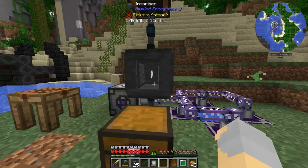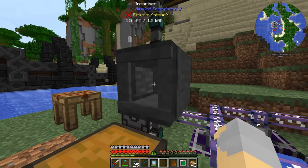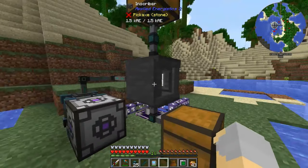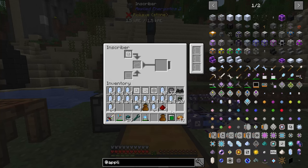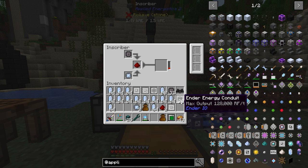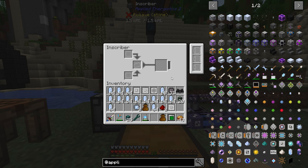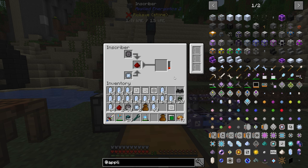As soon as these are all done — that appears to be the last one right there — do the press. There we go. This you can automate eventually by tying other things into it, and eventually we will. But for the moment, I'm just going to do one of these to make our four Acceleration Cards. We'll automate this as time goes on. For the moment we're going to keep it simple and just give ourselves enough to make the Acceleration Cards to actually speed this thing up so it doesn't take forever.